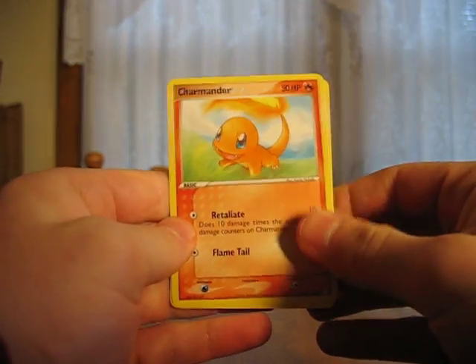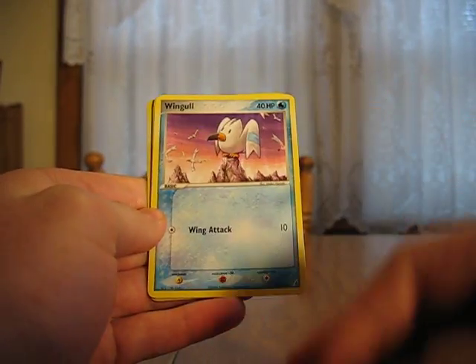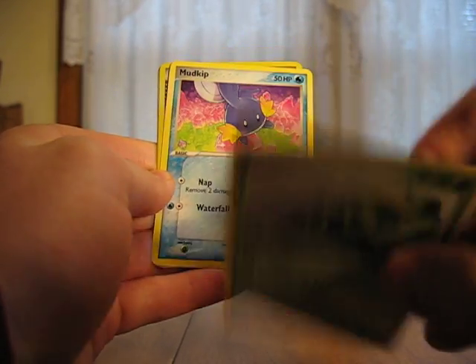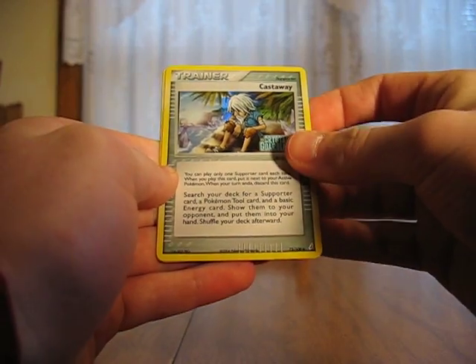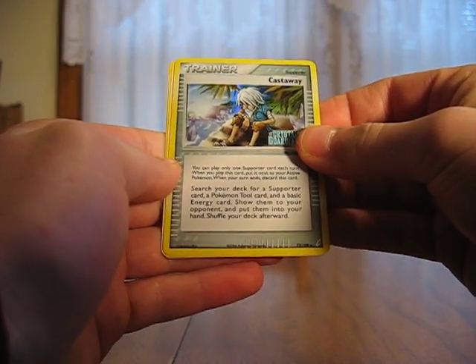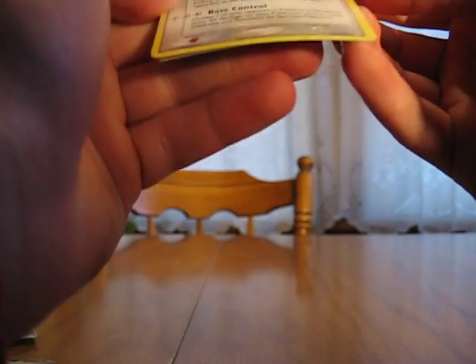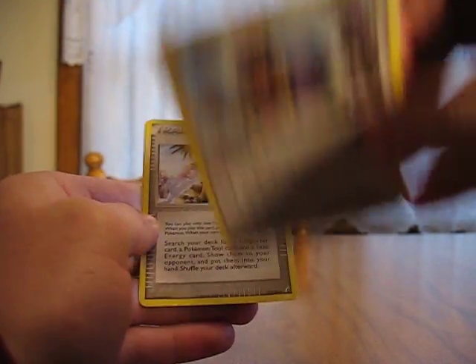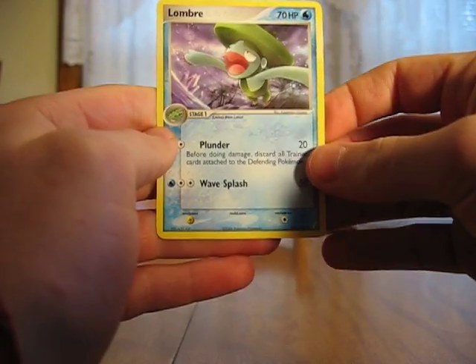And we'll go to the Crystal Guardians. We'll just go straight through it since I don't really know where the stuff's at. We have Charmander, Wingull, Treecko, Cacnea, Mudkip, Castaway Reverse, Loudred — that's my rare, not very good, I already have a bunch of these — another Castaway and Swampert. Not very good, so far this tin is worthless.